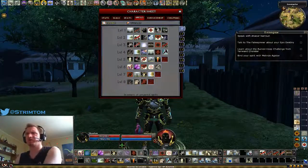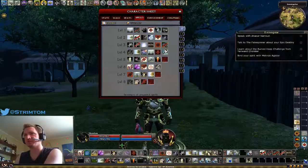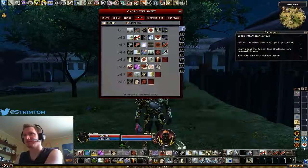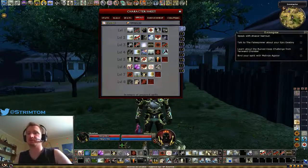As for spells, there are no particularly essential ones. Just make sure you have good utility spells like Freedom of Movement and Death Ward. There's no specific spell you need to take all the time because most of the spells you use are spell-like abilities.